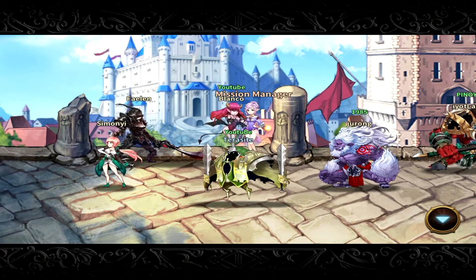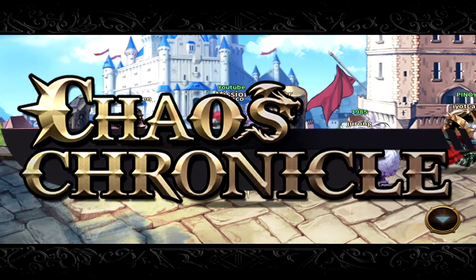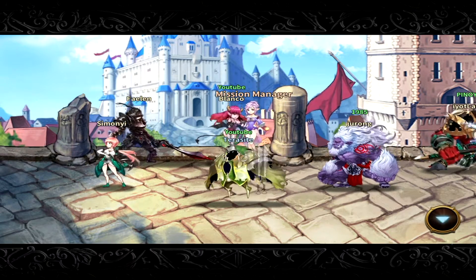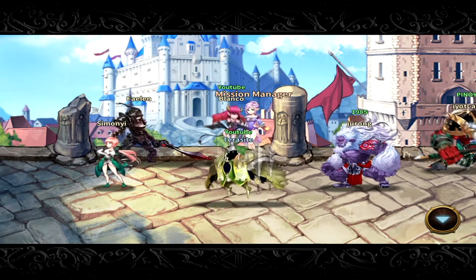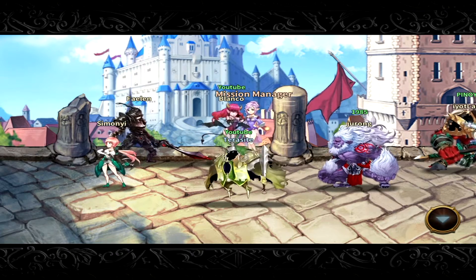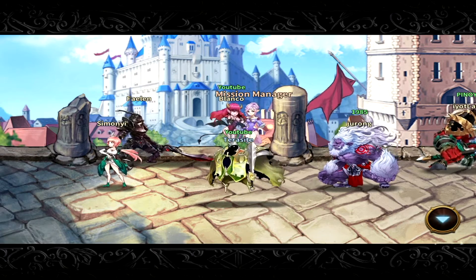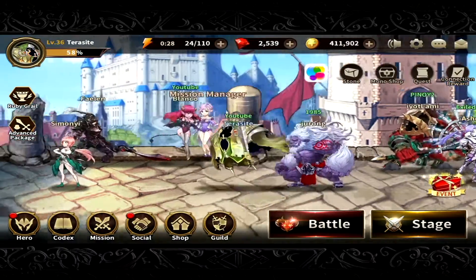What is up guys, Tarisar here bringing you guys back with a brand new video on Chaos Chronicles. Today is Friday so I'm doing Fusion Friday. If you guys don't know what Fusion Friday is, basically you get two heroes of the same rank — let's say three star — and you fuse them to get a four star. That is what I'm going to do today.